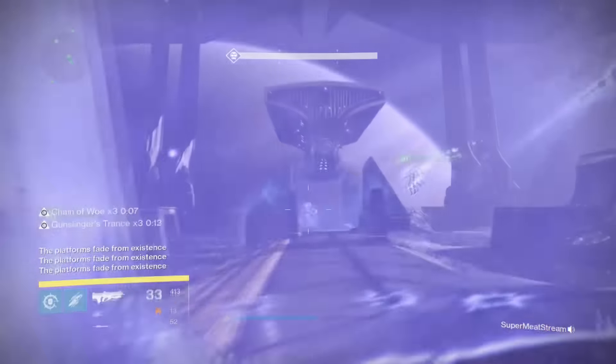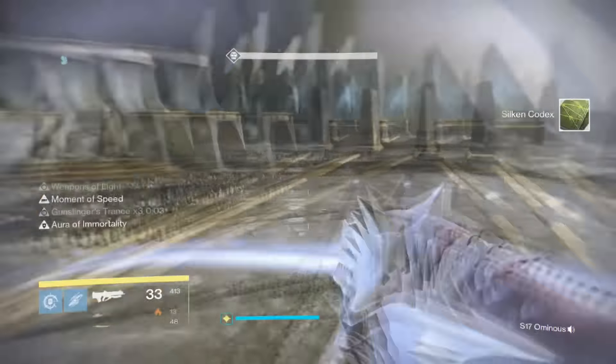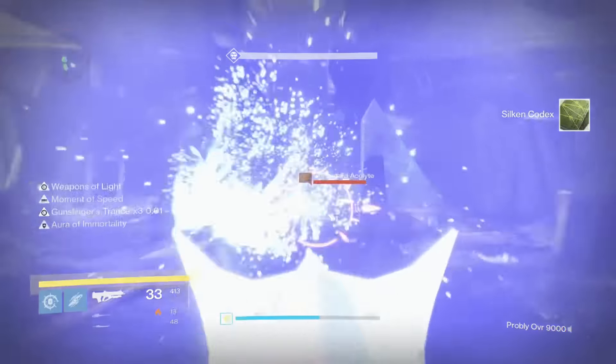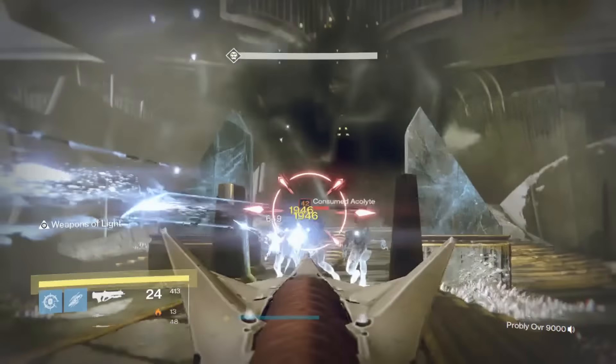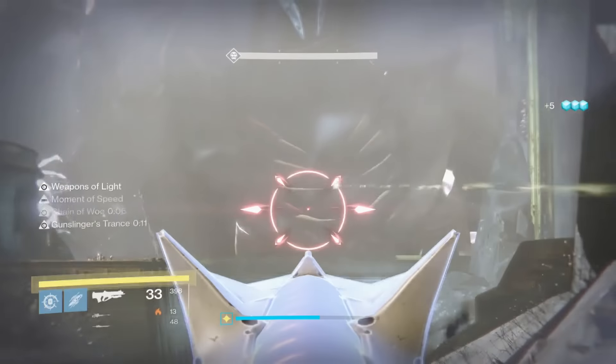Once we get up to 220 light level it will be a lot easier. As you can see, my gun setup — I like the raid pulse rifle with my Black Spindle since I'm on ogre duty, and I love having a sword so I can take care of any vessel knights that come towards me.